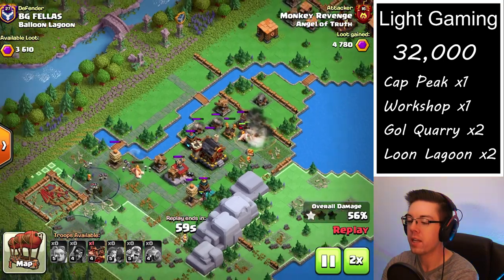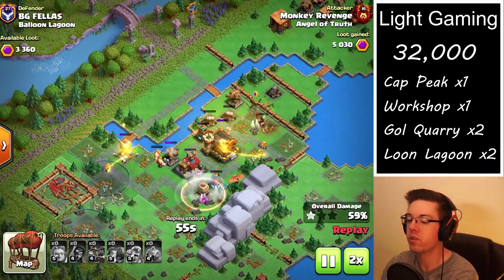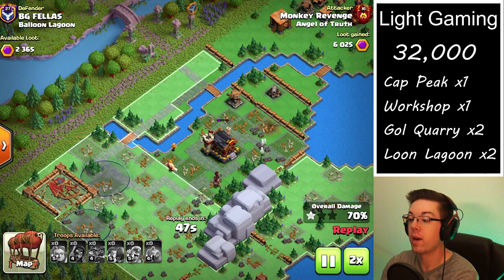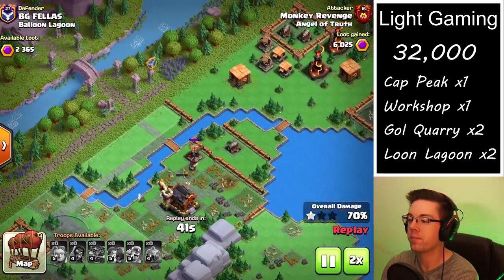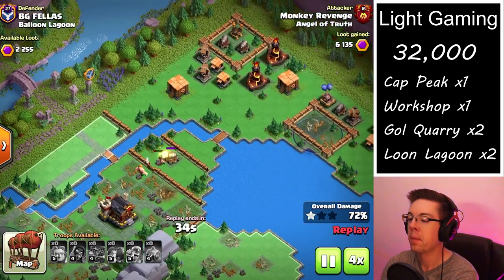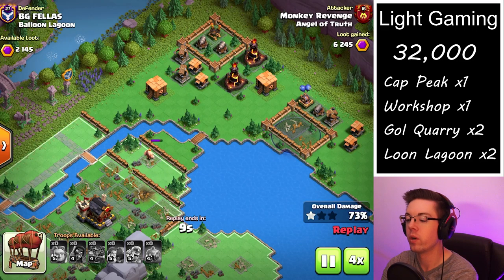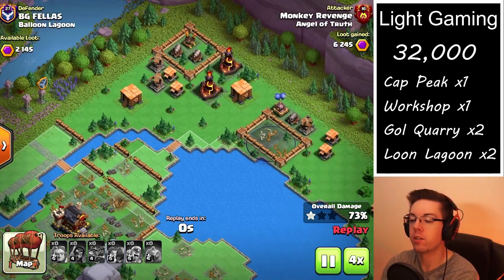Here we're using the same strategy we used on the first attack — the ground version of the graveyard spam strategy. I've attacked a bunch of different bases, so I know roughly how the troops are going to take out the path and what they're able to get. Again, we got over 6,000 on this first attack.